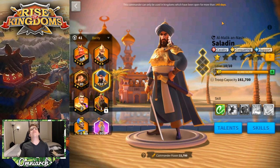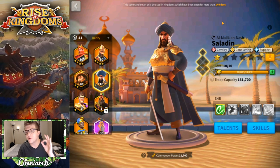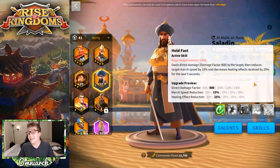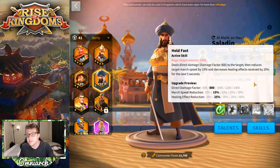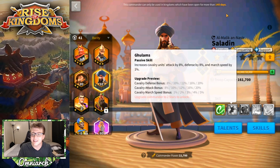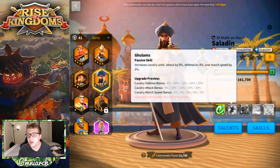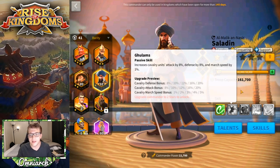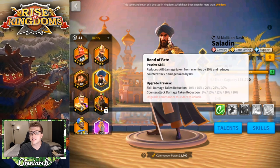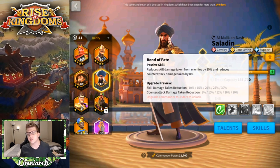Saladin is so good with his first couple of skills, but there's a catch. His first skill deals a single target damage factor of 1400, slows the target by 30%, and reduces their healing effectiveness by 40% for five seconds. His second skill gives you 40% cavalry stats and 5% march speed — double the cavalry attack compared to Minamoto's second skill. At one point his third skill reduces skill damage taken by 10% and counter-attack damage taken by 8%.